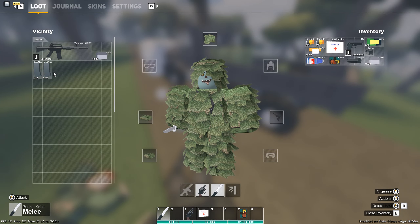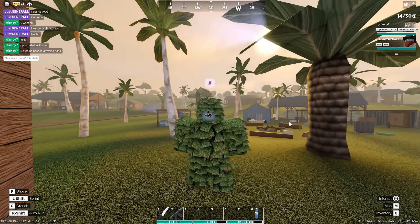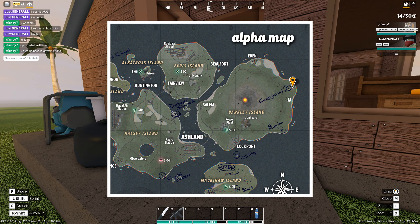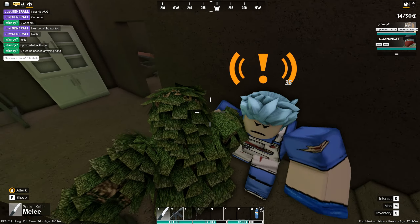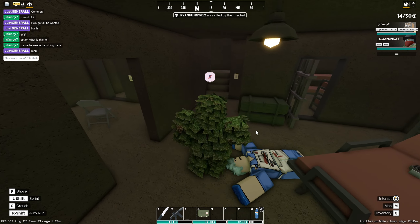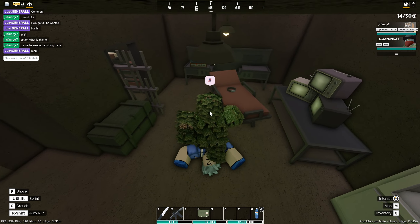While waiting for teammates, the next unique zombie spawns here at Refugee Camp — and there he is, the Mad Doctor. He's carrying a P38 pistol. It's located at the campground, and I'm actually surprised to see this one — I've only encountered it one other time.